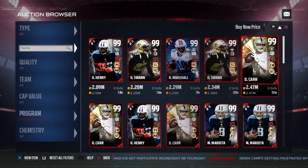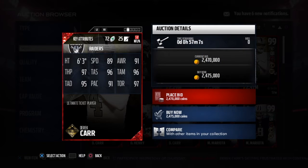Let's start off looking at this 99 Derek Carr. He has 89 speed, 6 foot 3, 97 throw power, 96 throw accuracy short, 96 throw accuracy medium, 95 throw accuracy deep, and 91 pass accuracy, with 97 throw on the run. He has Gunslinger.